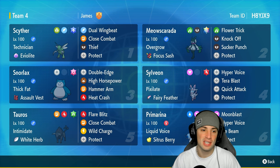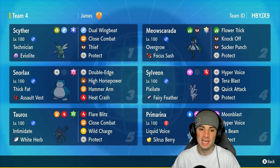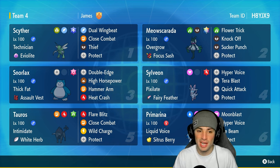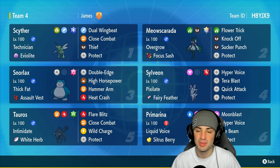Scyther has Technician as its ability, just like Scizor, to boost the damage of Dual Wingbeat. It also has Close Combat, Thief to take away items, and Protect. So Scyther is over here being able to out-bulk some shots and do respectable damage. Cannot wait to showcase this Pokemon.